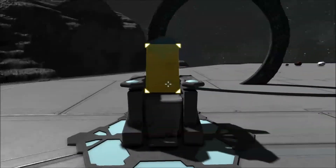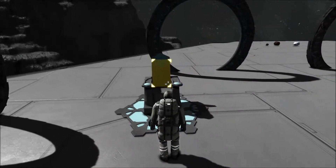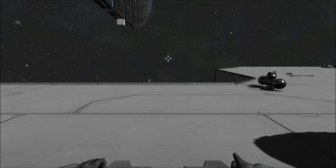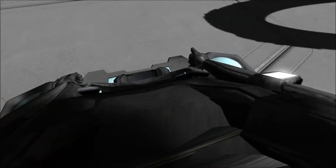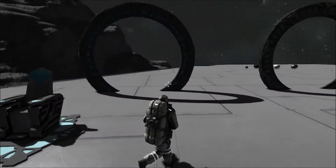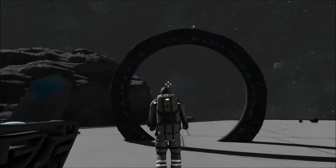Over here we have the normal Milky Way Stargate, and one of my favorite features — the Atlantis drone chair. Oh, I love this thing. Moving on, over here we have the Atlantis Stargate.